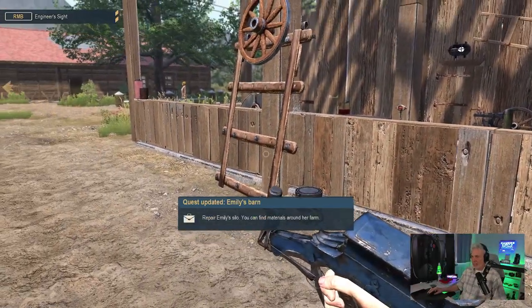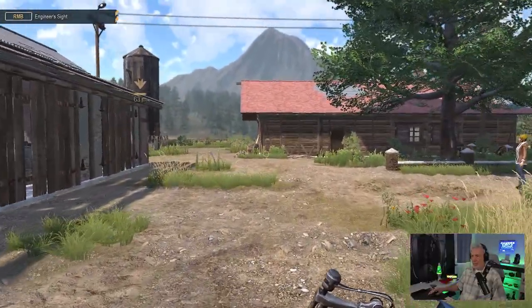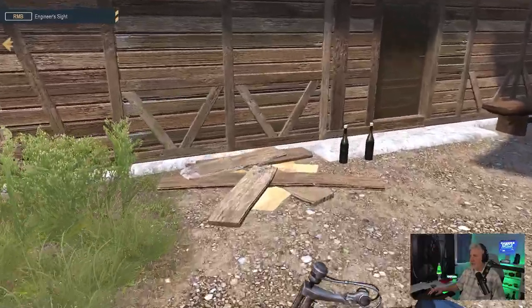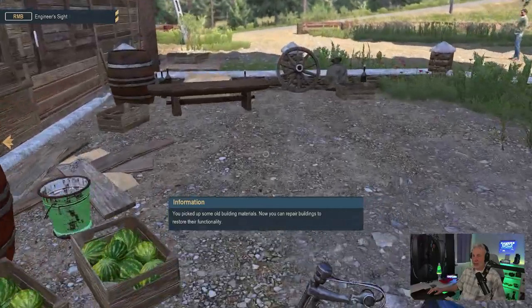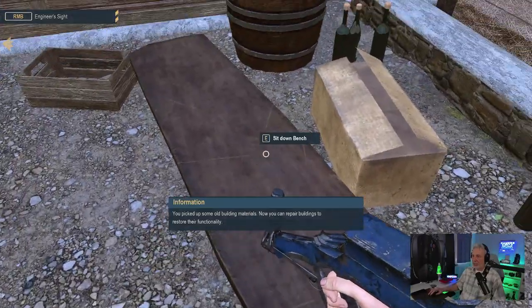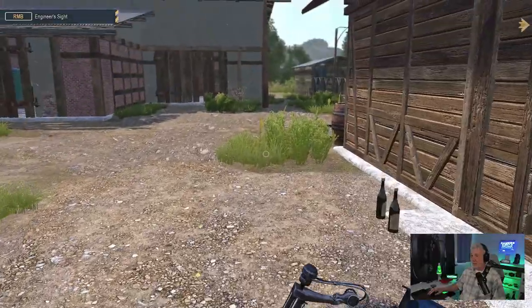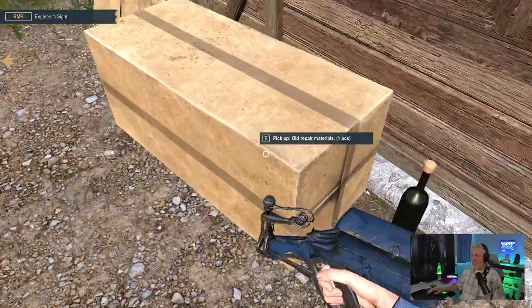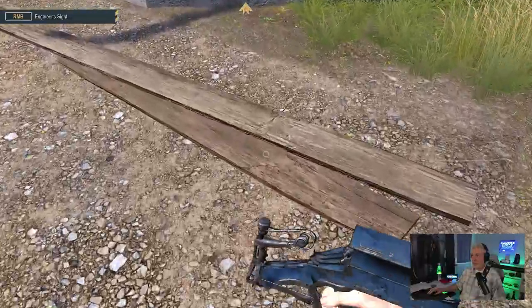'Repair Emily's silo — you can find materials around her farm.' Let's head to the silo. Right over here, and we have more materials over here. This is totally worth the tractor. All the materials we don't use we can use on our own farm, so there's no downside to taking the time to gather as much as you can.